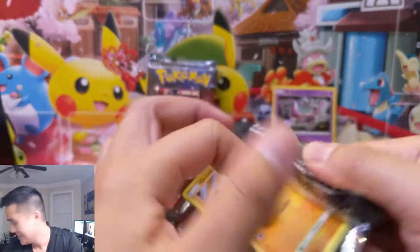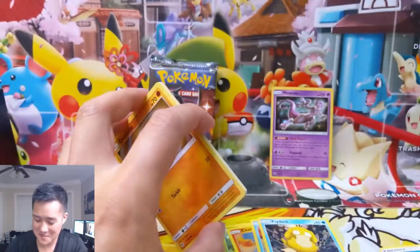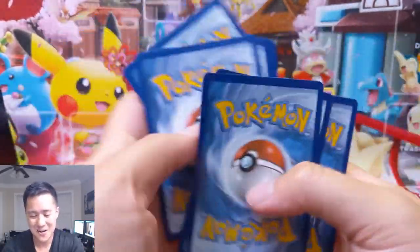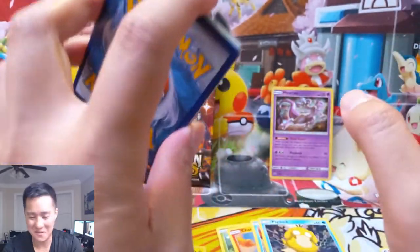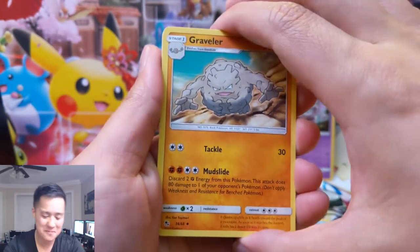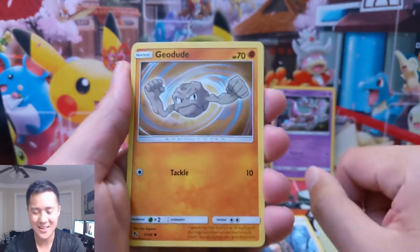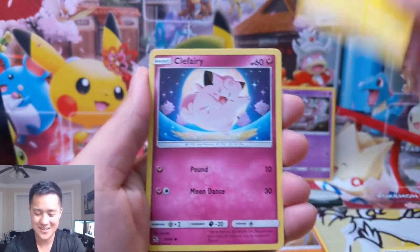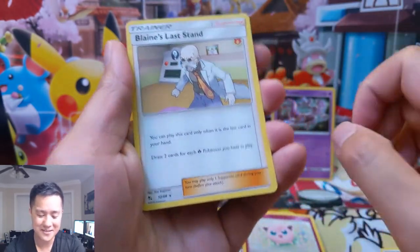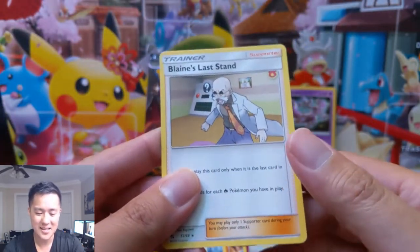It only took, I don't know, 20-plus pin collections! The curse is broken, and now they're just gonna start coming out of the woodwork. We're gonna get flooded with good pulls and I am going to be loving it. Man, that took so long. It was getting a little frustrating but I'm able to laugh about it. We got Blaine's Last Stand for our second pack.